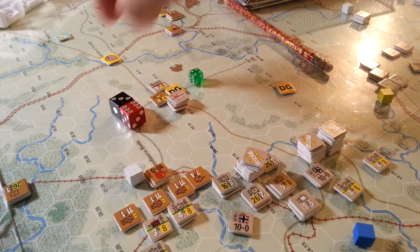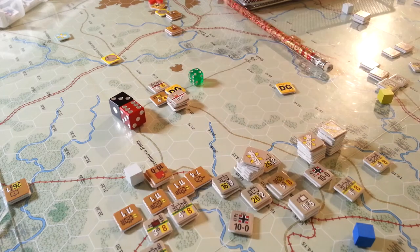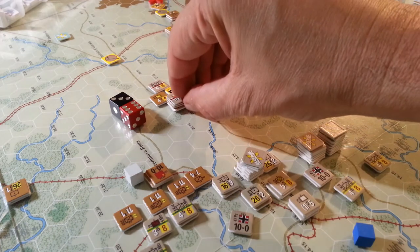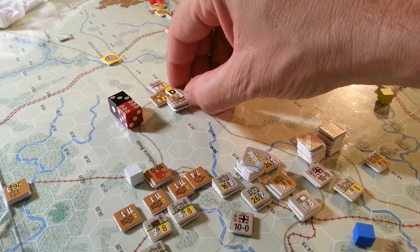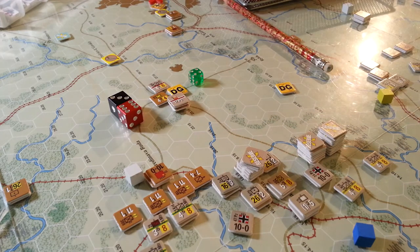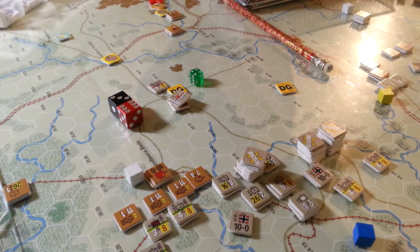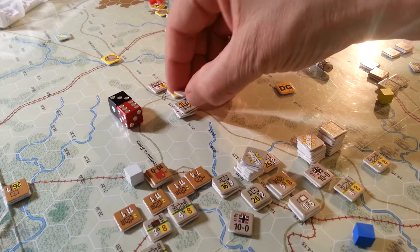We rolled a nine. When we did the surprise roll it still would have been defender surprise. So rolling the nine, we're going to take five minus one is four - we're going to add four to our roll. That pops us up to a twelve, which is a DL1 but also an A01 result. So we're going to take a step loss - dang it.